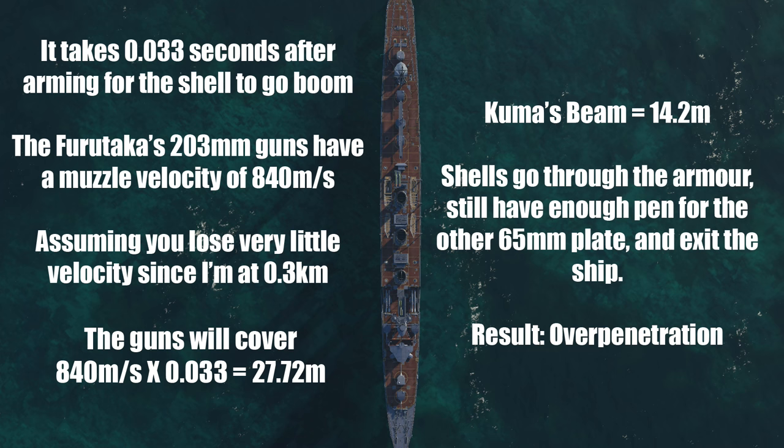You can verify this with destroyers. When firing at a destroyer's broadside, the thin armor means shells typically just go right through and over-penetrate. However, if a destroyer is running away and you land a shot along the full length of the ship, the shells cannot cover the entire length bow-to-stern in 0.033 seconds. Therefore, when playing a battleship and shooting destroyers, you actually get penetration damage — but only when the destroyer gives you that full length to shoot at.